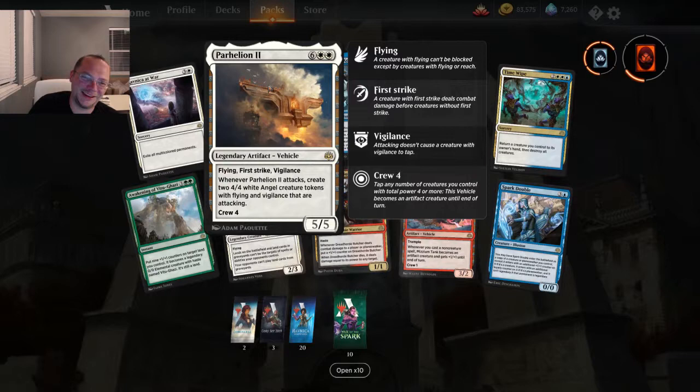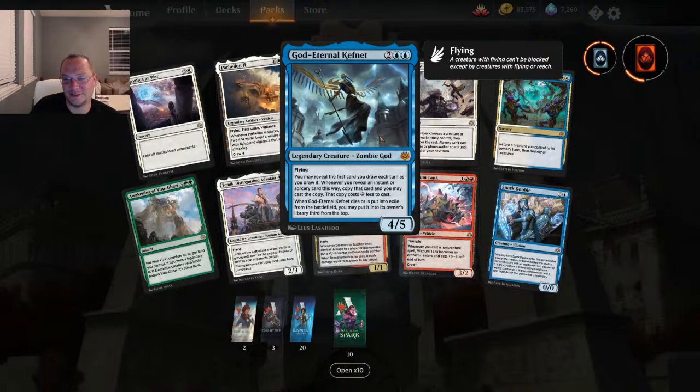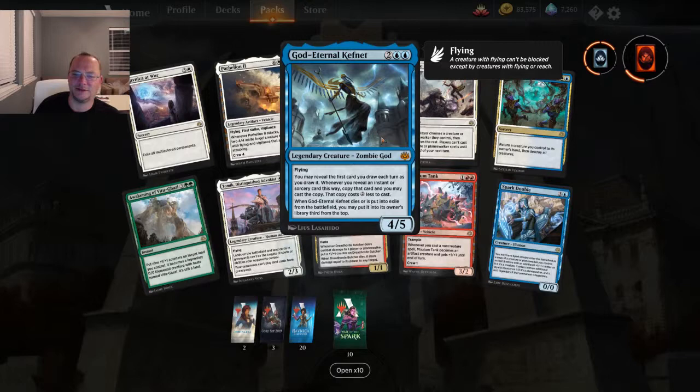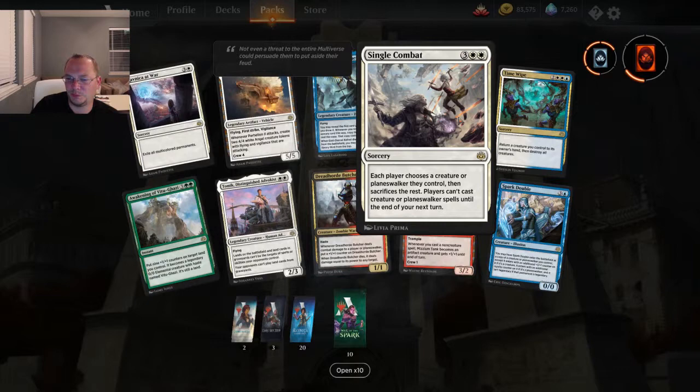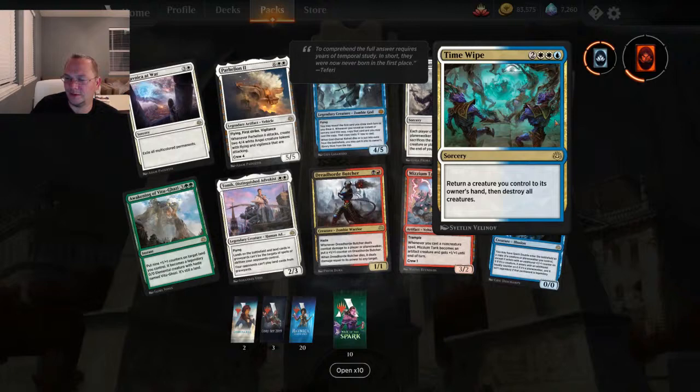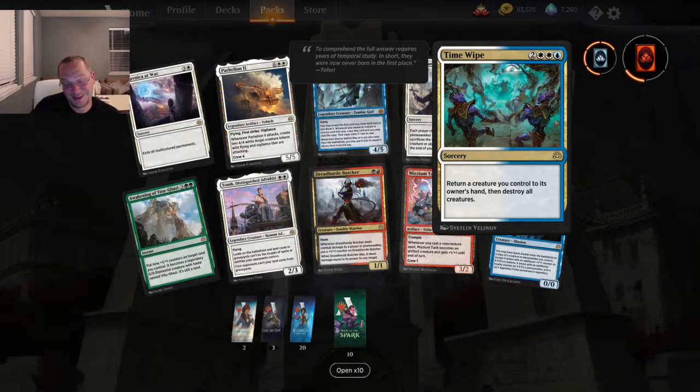God Eternal Kefnet — I have this, I'm running this right now in my sealed event. Awesome card: you can reveal the first card you draw each turn, and if it's an instant or sorcery, you may copy that card and cast the copy and it costs two less. That is great. Single Combat — five mana, each player chooses a creature or planeswalker they control, then sacrifices the rest. Players can't cast creature or planeswalker spells until the end of your next turn. Wowzers. Return target creature you control to its owner's hand, then destroy all creatures. When I saw this I was like, are you kidding me? This can definitely decimate somebody.